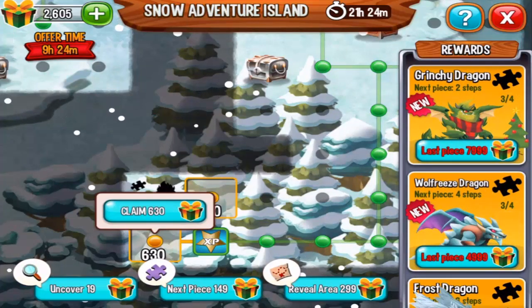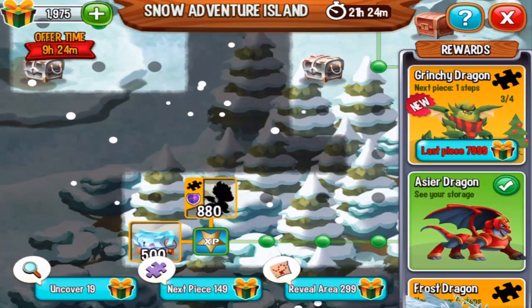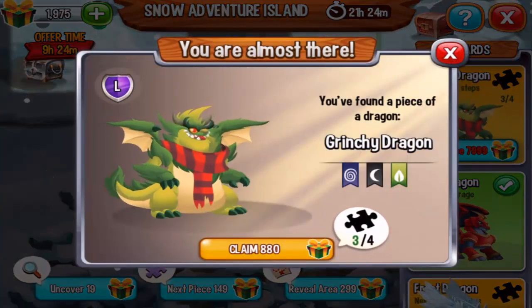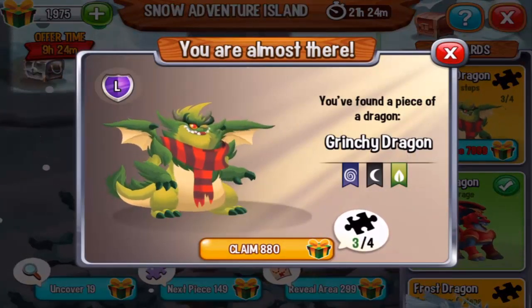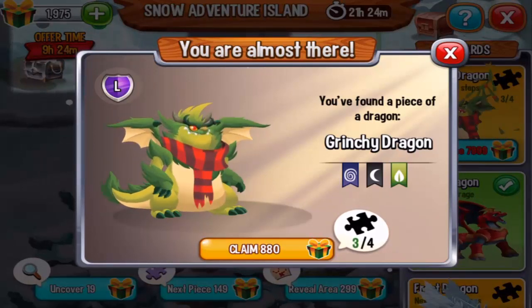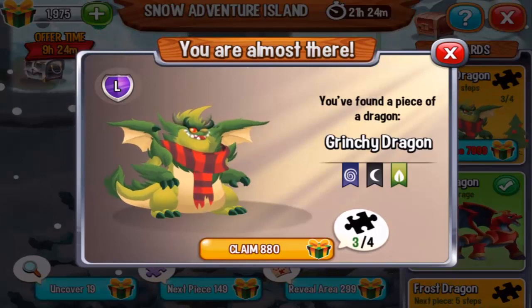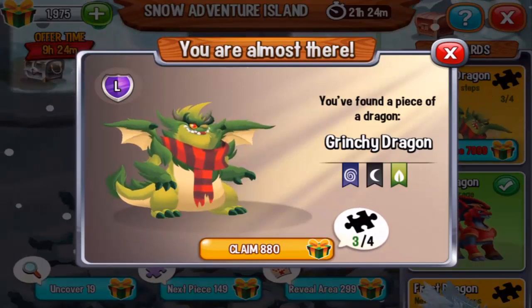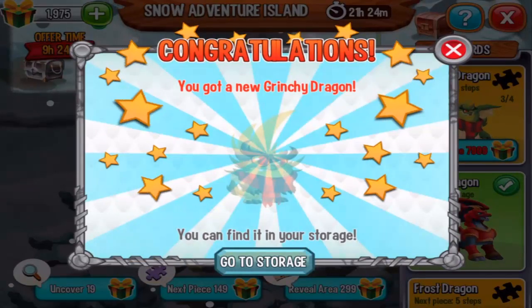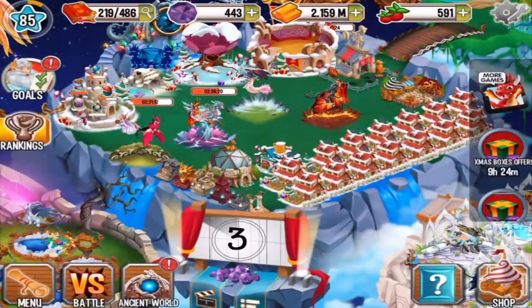From here we are going to go to the left for 630 boxes. Let's see what the next piece will be — the last piece for the grinchy dragon, which is awesome because this is a three-element dragon and also has the legendary attacks. Let's claim it for 880 boxes.